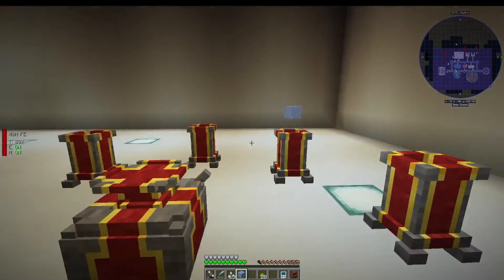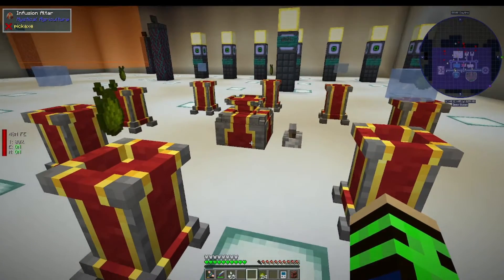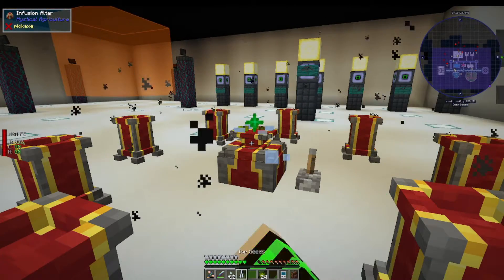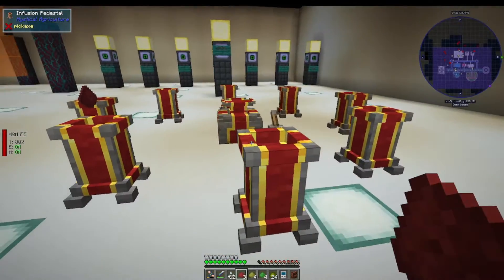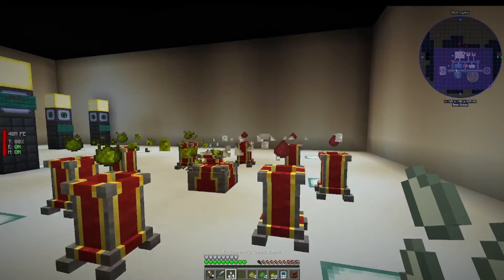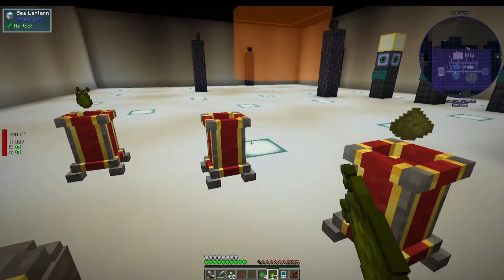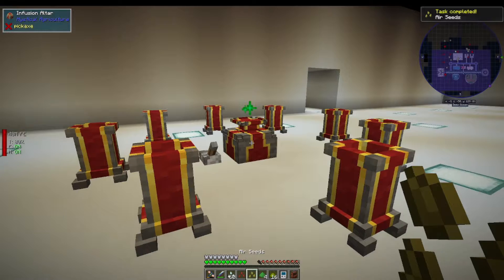In JEI it'll show you to place the blocks in specific locations, but it really doesn't matter. Once you have all the blocks in place, you put your prosperity seed in the middle. You have to give it a redstone signal to activate it — I'll normally just put a lever on it because if you leave it on, as soon as the last item is placed it'll go ahead and do the craft automatically. Let's go ahead and get some of these crafted up. It doesn't matter where you place them, so we're going to stick all four over here and all four over here. As soon as we throw the seed on, because the redstone lever is on, it'll start crafting.